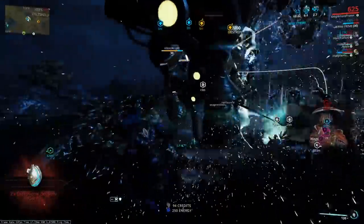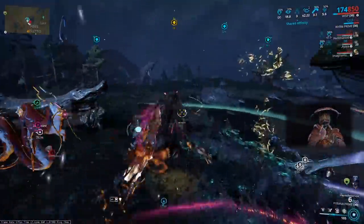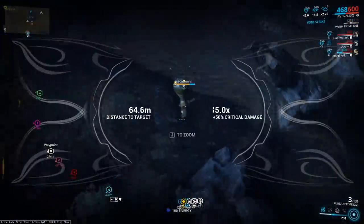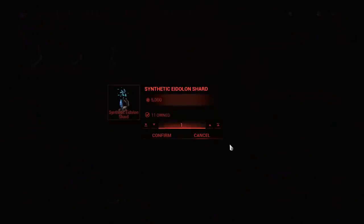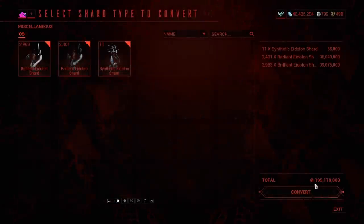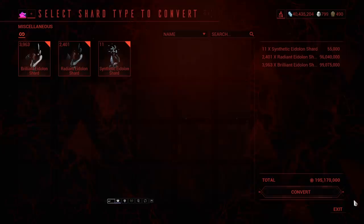Unairu provides your team with Unairu wisps, granting them 100% more void damage. When you combine this with Void Strike, you'll be dealing a lot more damage to the Eidolon shields. Vazarin is just there to make your operator have more health. Hunting Eidolons grants you various rewards — arcanes being the most sought after — but you also receive Eidolon shards. These shards can be converted into focus, just like how Syndicate medallions grant you additional standing towards the Syndicate. Eidolon shards do the same with focus, and each tier of shards grants a certain amount.